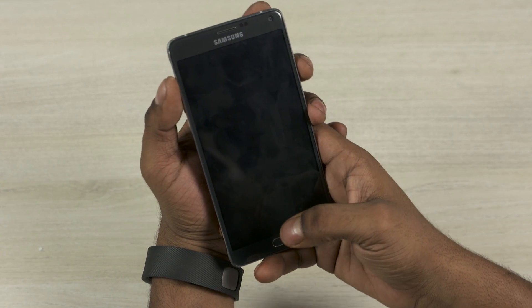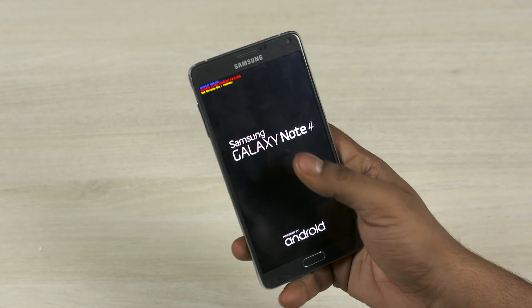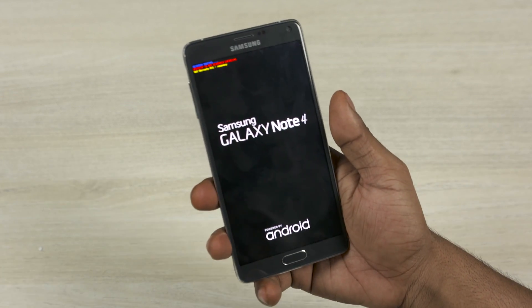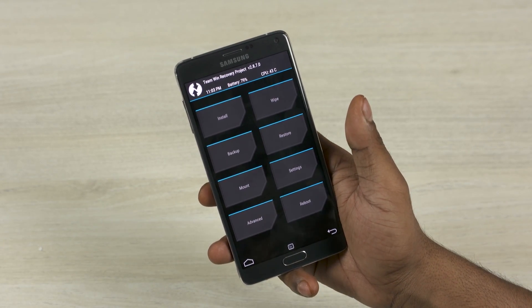Once you've done that, go ahead and turn your Note 4 off. Once it's off, hold Volume Up, Power, and Home at the same time. Once you see the Note 4 displayed, let the keys go — that will take you into TWRP.